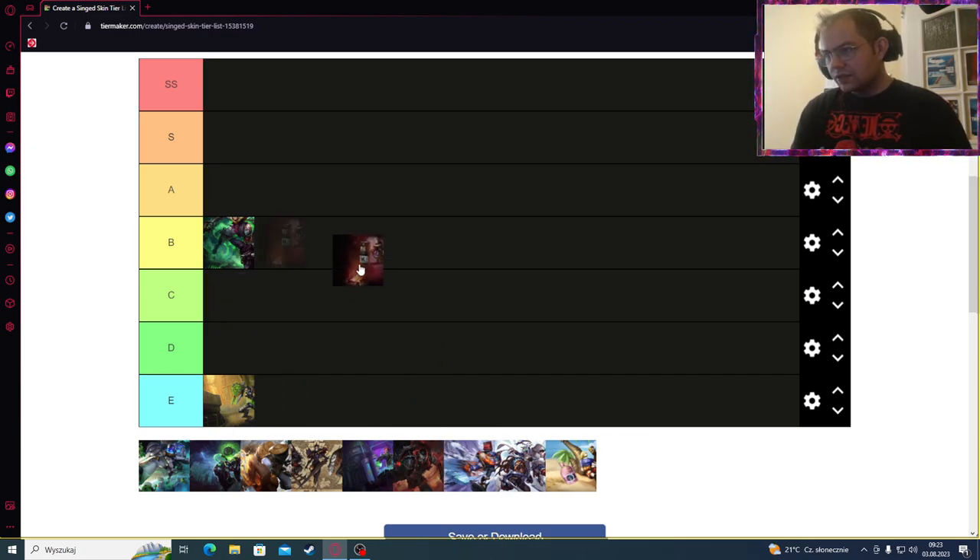Next, Riot Singed. This is a very special skin that you can obtain right now. At first I thought that, instead of 'Riot Singed' on his shield, it was like a Skull Emote. But apart from visual changes, there are no big particular changes in the skill effects, so B tier will still hold.